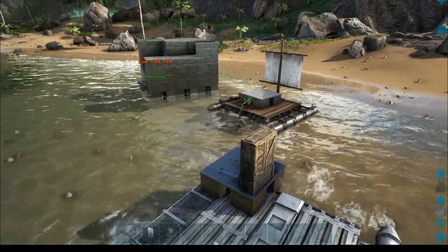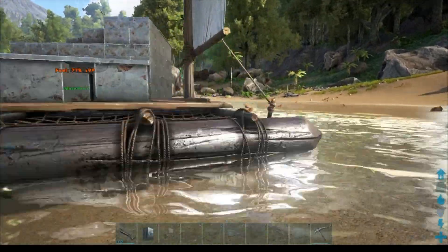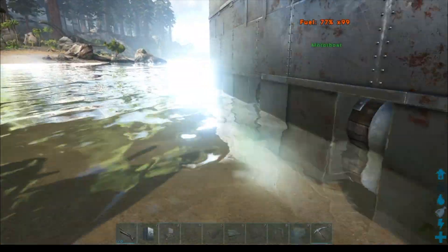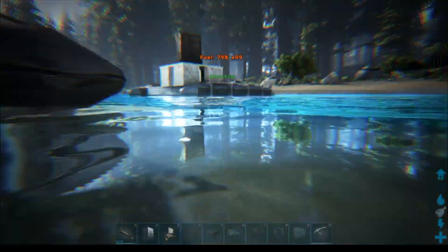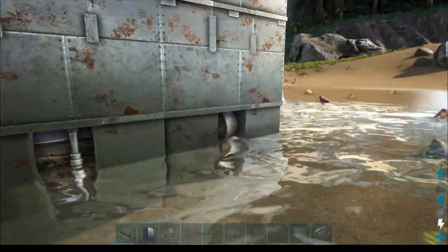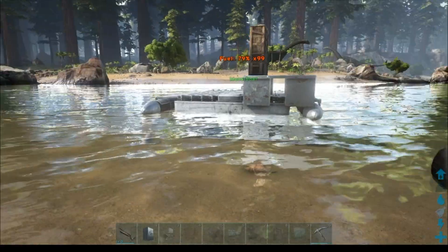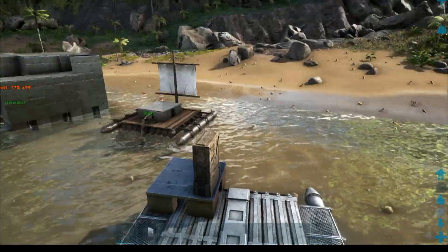I also wanted to let you guys know that you can sink foundations on these motorboats the exact same way as before - you can extend out those foundations just like it was. If you look at this one, it's actually a sunken foundation. You place them by jumping onto it and placing, same idea as before. Nothing major changed there.